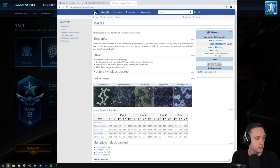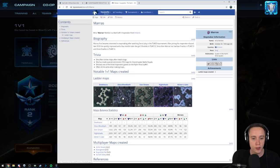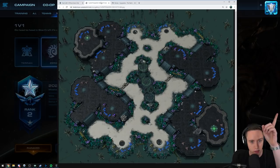Her birthday is October 29th? That's my birthday. So she has made Death Aura, Disco Bloodbath, Everdream, Nightshade, and Winter's Gate. Oh, she also made Nightshade? I didn't even realize that. So basically the good maps that have recently been made — I didn't really like Winter's Gate, but a whole bunch of good maps recently were made by her, which is pretty cool.